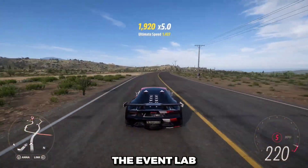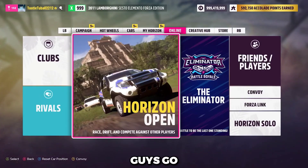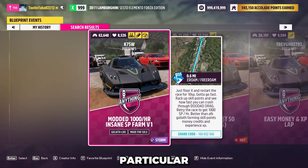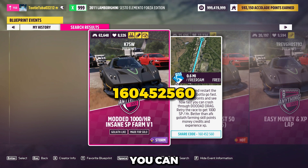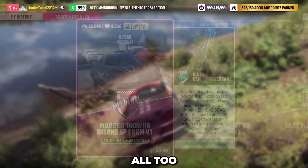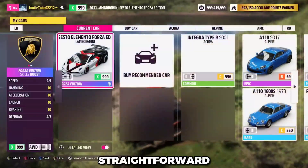Now you want to check out the Event Lab Blueprint. Head to your Creative Hub, go to Event Lab, then Event Blueprints. This is a very good one — enter the share code you can see on screen. In terms of the tune my car is using, I just have one downloaded from the Creative Hub, and I'll have a share code down below for it, but it's not all too important as the event is super straightforward.